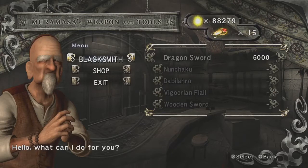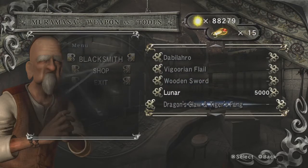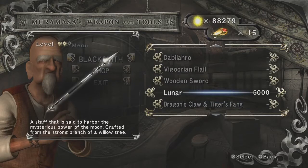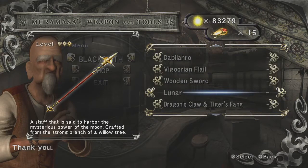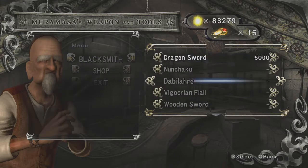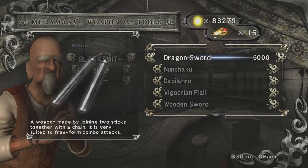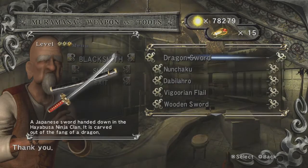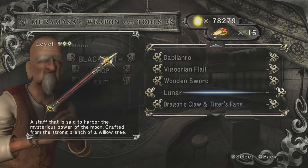The first new thing to mention is that Muramasa's shop has an extra upgrade for us in this version of the game. We can actually get the Lunar Level 3 upgrade in Chapter 7, or Chapter 9, technically. The Vigorian Flail upgrade would still be available here, but we already got it in the previous chapter. And of course, we want to upgrade the Dragon Sword. The main takeaway here is that we have a stronger Lunar for the Archive Fiend Challenge, which will help out a lot.